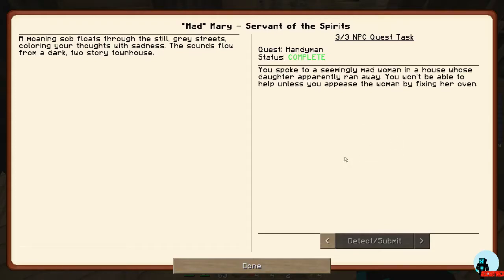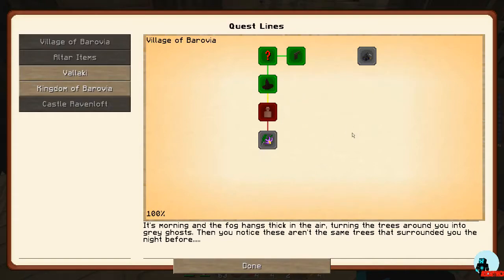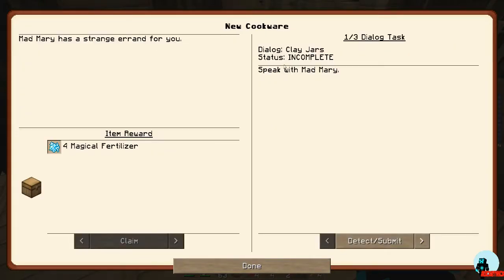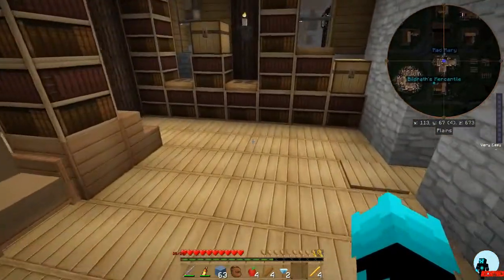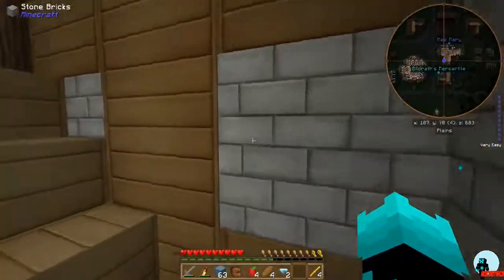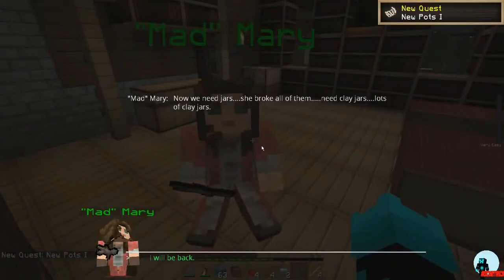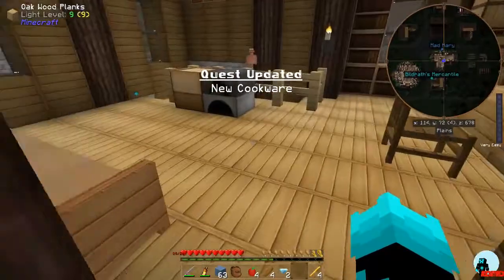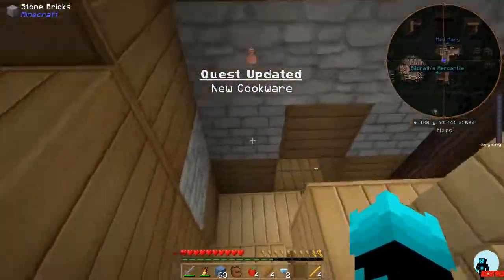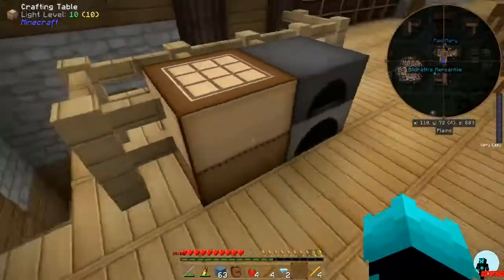That quest is completed — see, it's green now. Next we've got to go speak with Mary. I don't mind talking to her, I just wish she wasn't crying all the time. We need jars — she broke all of them. Need clay jars, lots of clay jars. I will be back — just call me the Rickinator. I need to use the crafting dish, don't I.